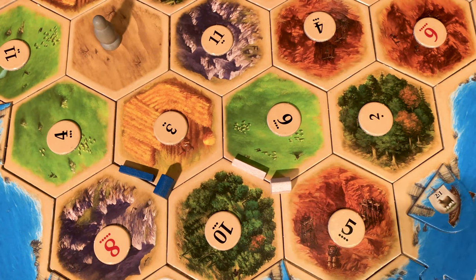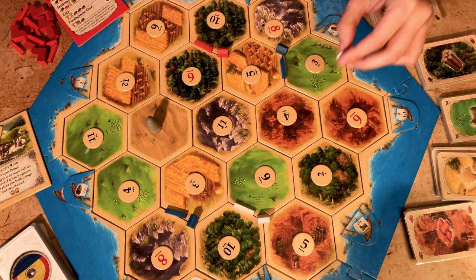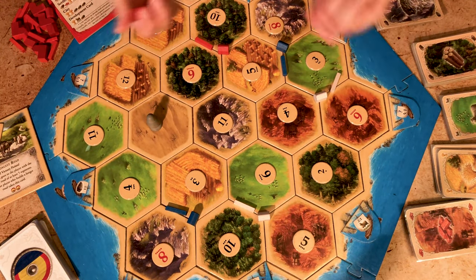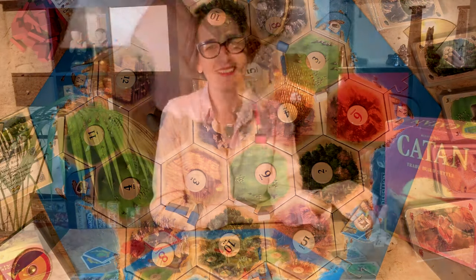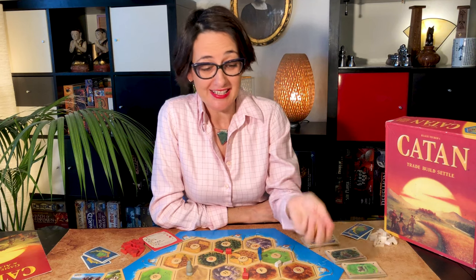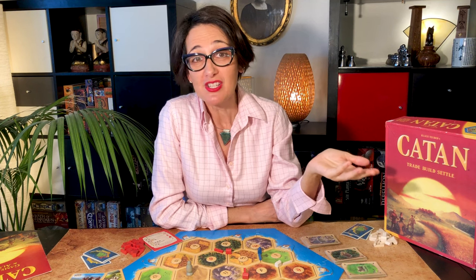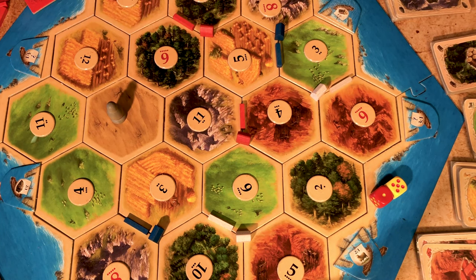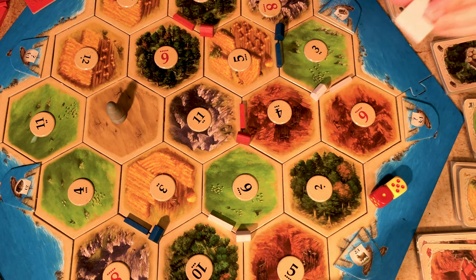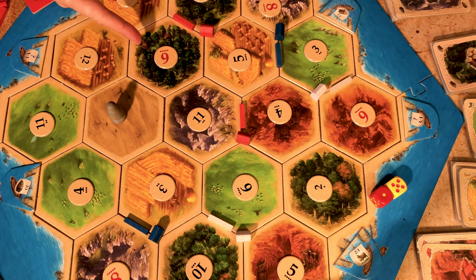Then it goes in reverse order — counterclockwise — and each player places their second settlement and road. The white will go here and the red will go here, and they will also receive resources for the surrounding areas. The first player starts by rolling the two dice. The number indicates either the desert, which is a seven, or a resource. If it's a resource, all players producing it collect it — one resource for each settlement and two for each city surrounding those hexes. For example, on a roll of six, the white would get a brick and the red would get a wood.